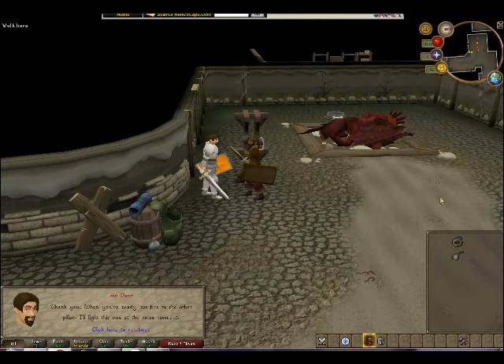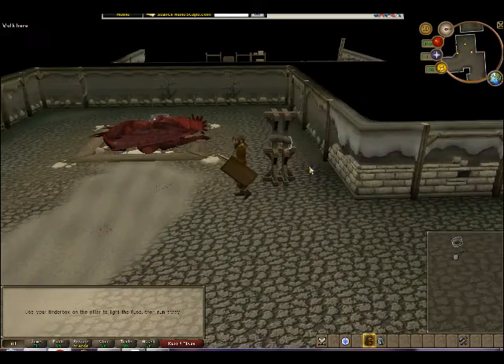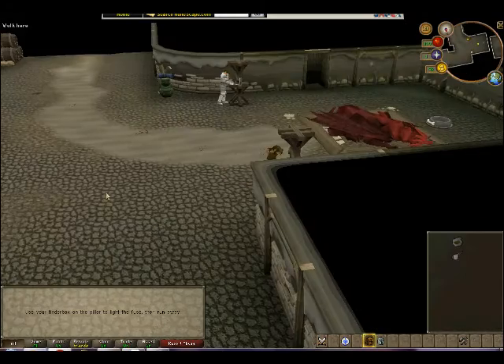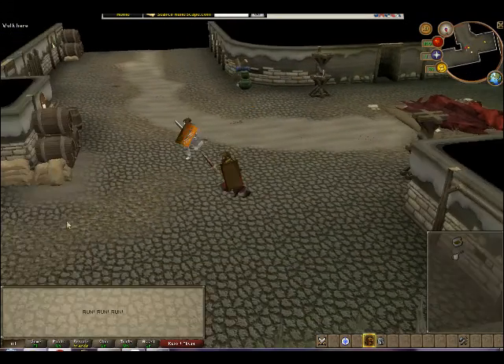Alright. Thank you. Use your tinderbox on the pillar to light the fuse. Then run away. I don't need instructions. Run away? Bah. Who needs to do that? It's burning. Run, run, run! It's burning! Run, run, run!